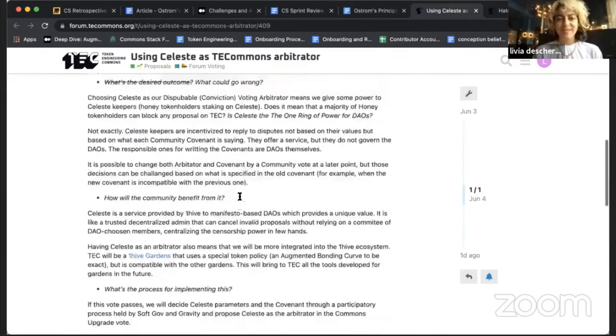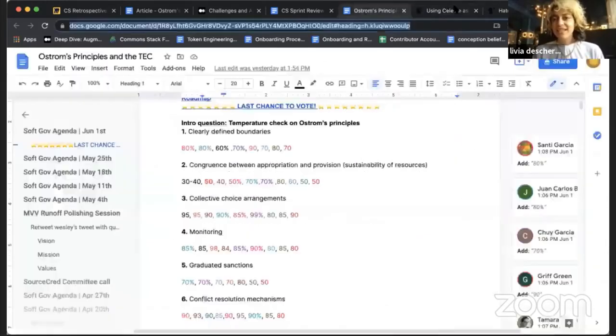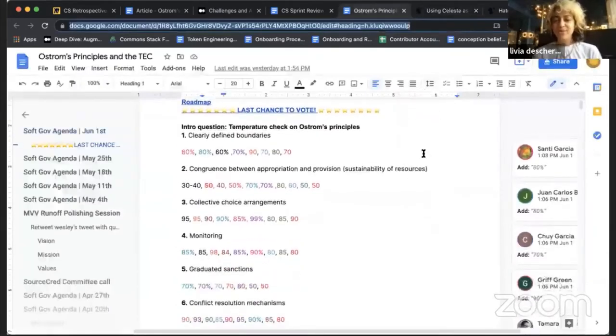Please go there and vote in the forum — super quick, just a click. It's very easy to read this post as well. We had a temperature check of how we're doing with Ostrom's principles this sprint. More than having an understanding of what the community thinks of where we're at, it's important to notice how many people understand Ostrom's principles now. There is this big education process and we've all been exchanging knowledge around Ostrom and the best practices for governing self-managing institutions. We also spent an hour chatting about Ostrom, her principles, and the three influential models.